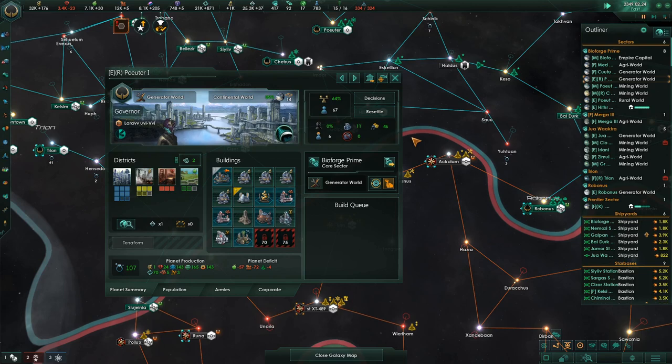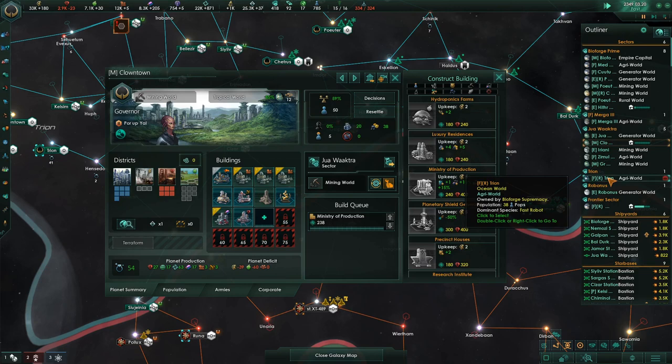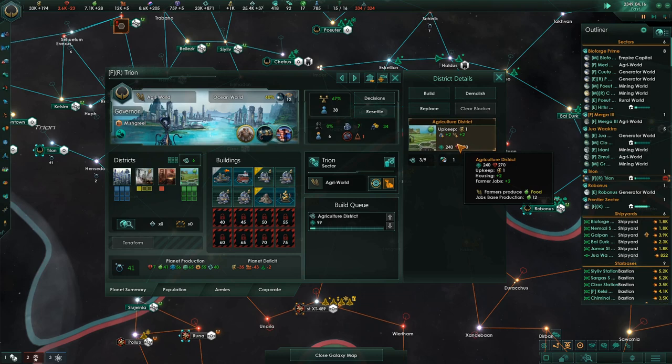Our planets are doing good. We don't have a lot of unemployment. We have a lot of stuff to build. This needs a Ministry of Production, and Trion is finally in better shape. That's good. And it has a fast robot that needs a generator. So build two of those districts.